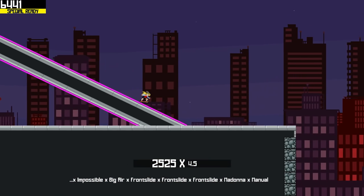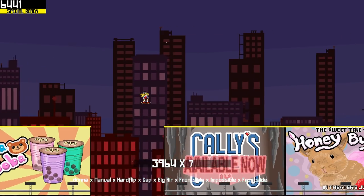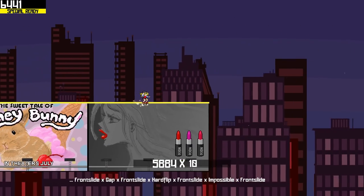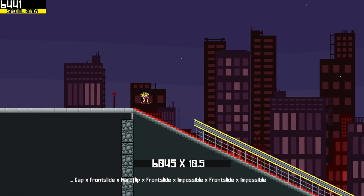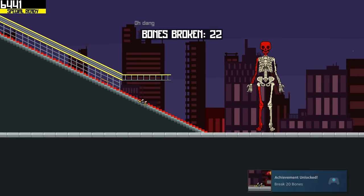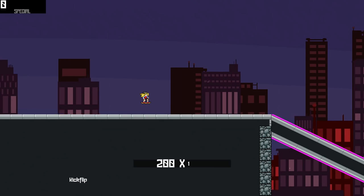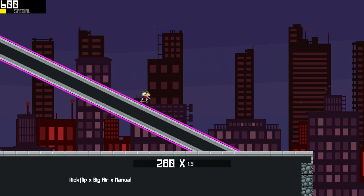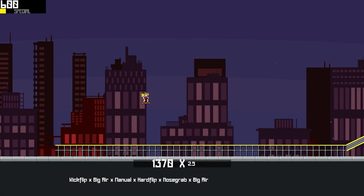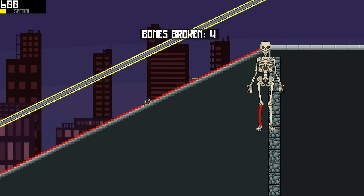Chain all these things together. You can only do one manual per combo, FYI — you can't just chain together literally the entire map. The red basically trips you up. Broken bones: 22. I got an achievement! It's an odd thing to get an achievement for — it shows how much work you put into it. Blood, sweat, tears, and broken bones.